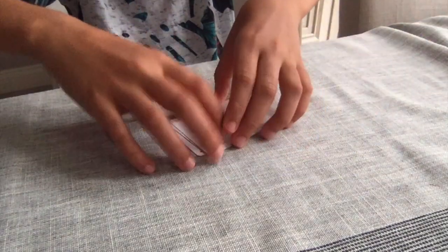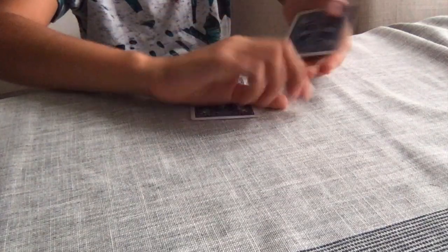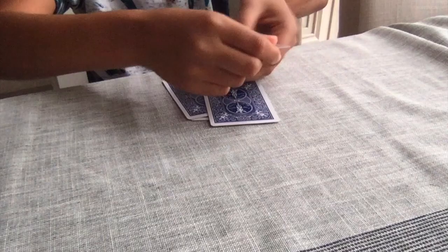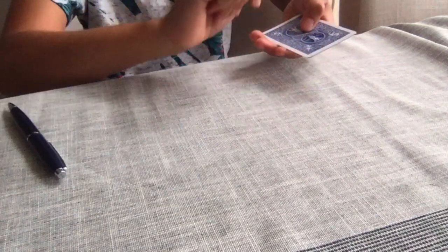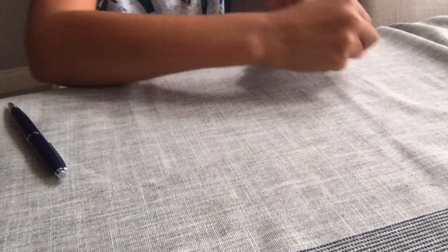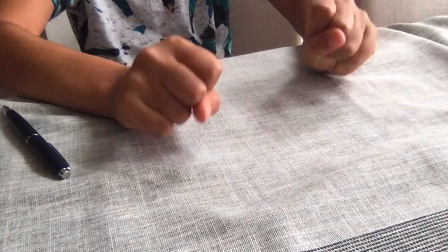So guys, I'm just going to try something with the 4 aces. As I say, I've got the 4 aces like this, I'm just going to deal them down like this, and as I say nothing happens. But when I put a pen on it, something happens — all the 4 aces manage to disappear.